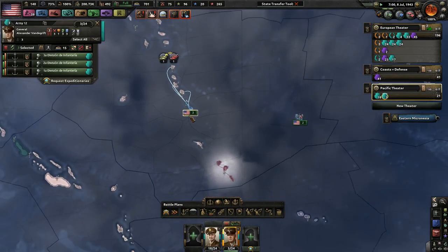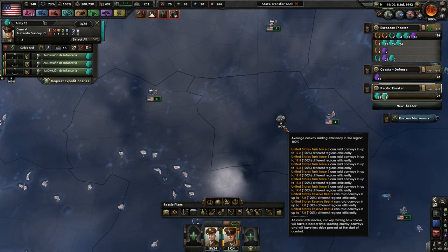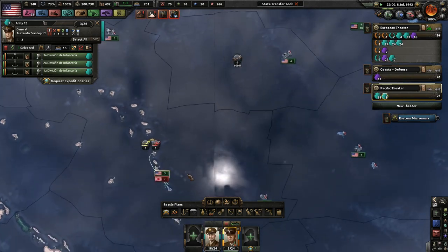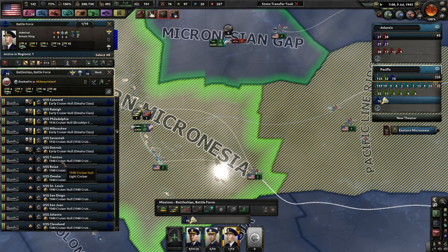We have not found the main two Japanese strike forces here, but we will find them. I am playing with the latest patch, 1.6.1, which does show you what ships are battleships, carriers, light cruisers, and heavy cruisers — I have one of those up here somewhere.